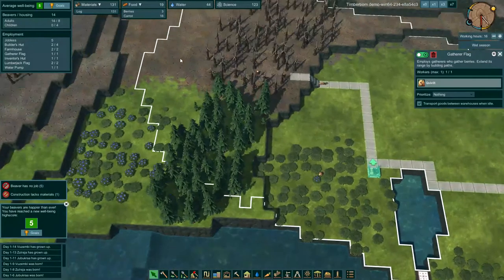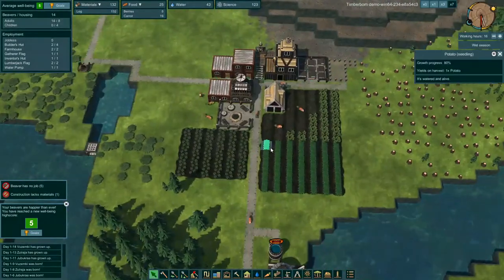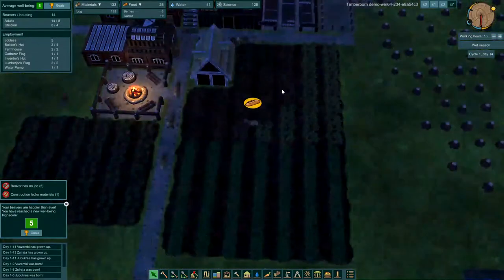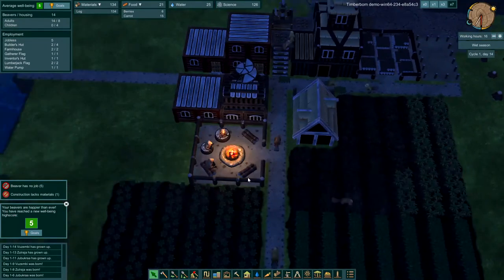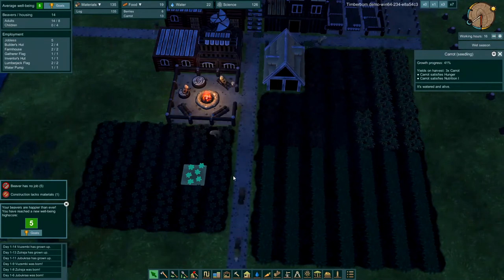We are getting some more berries and carrots in. The potatoes are at 80%, so we'll keep an eye on those. These carrots just need to be harvested. The other thing might be to stagger our carrot fields — start one, wait a day, start another, wait a day, start another — just so you always have one being harvested. That would be beneficial.